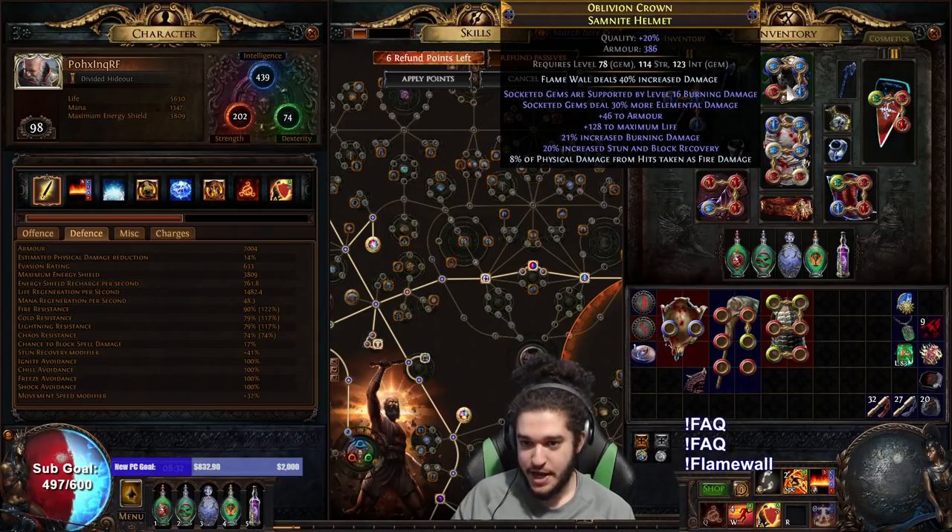And then another thing is getting a better helmet. Mine only has level 16 Burning and does not have Conc Effect. If I had Conc Effect it would be a lot stronger.